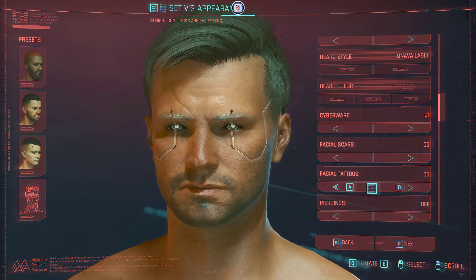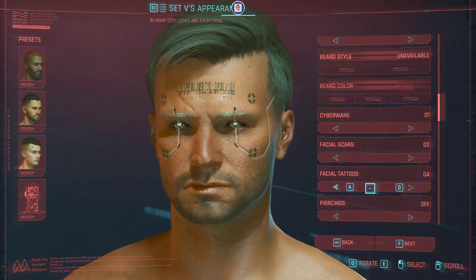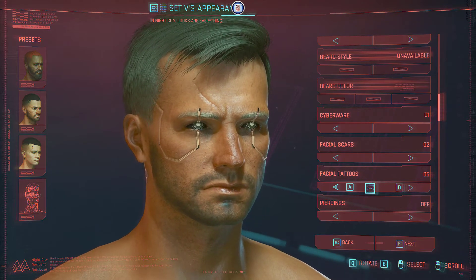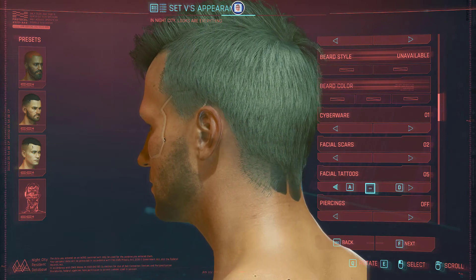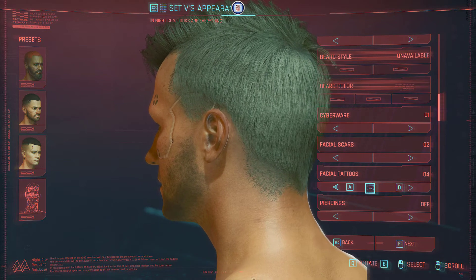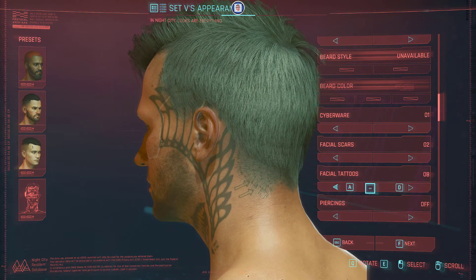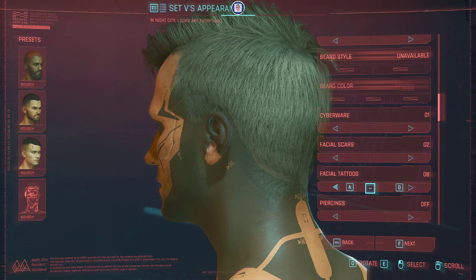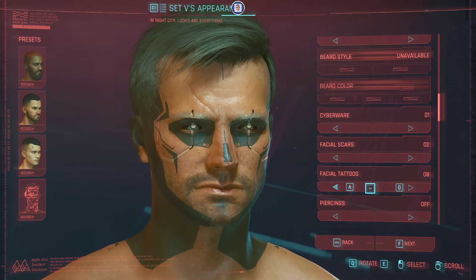I know it's starting to be long but don't get mad — I have something to show you. When you move the camera a little bit more to the side you can see the tattoo at the back of the head as well. If I don't do that then you wouldn't know. Let's do that for all of them a little bit faster, so you can compare the front and back for each number.